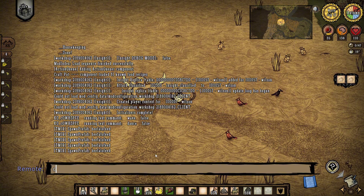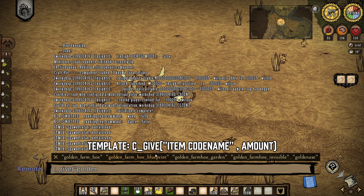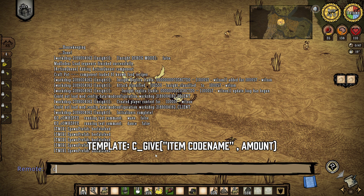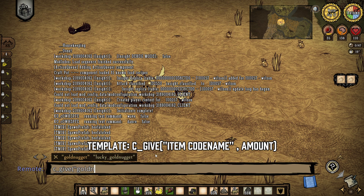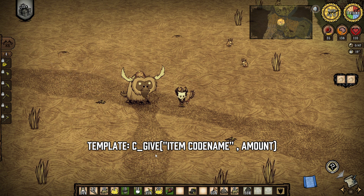You can also instantly spawn items using the C_give command. For example, type C_give and then the item name inside double quotes. If you want to add a quantity, add a comma and then the amount you want — let's say 20. This command gets you 20 gold nuggets.